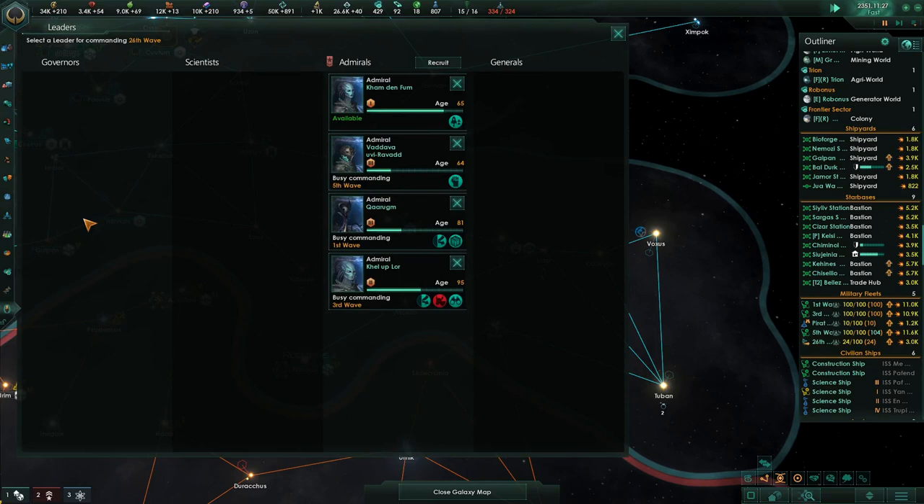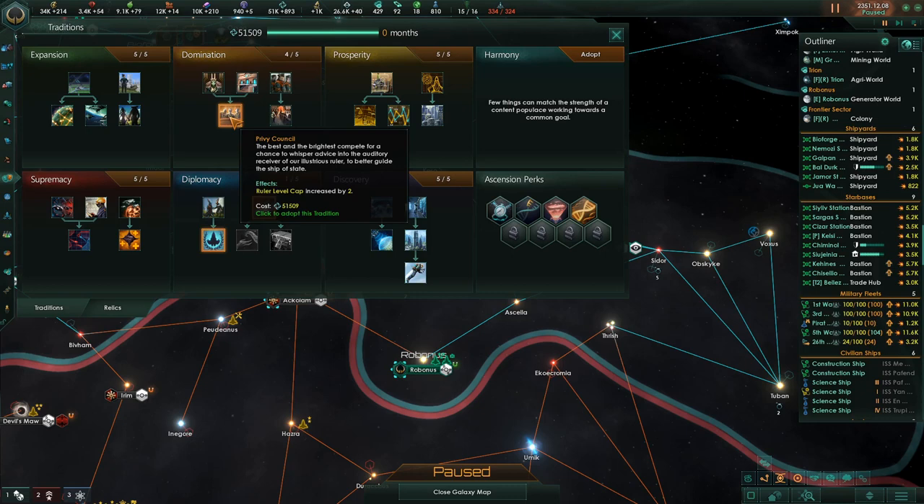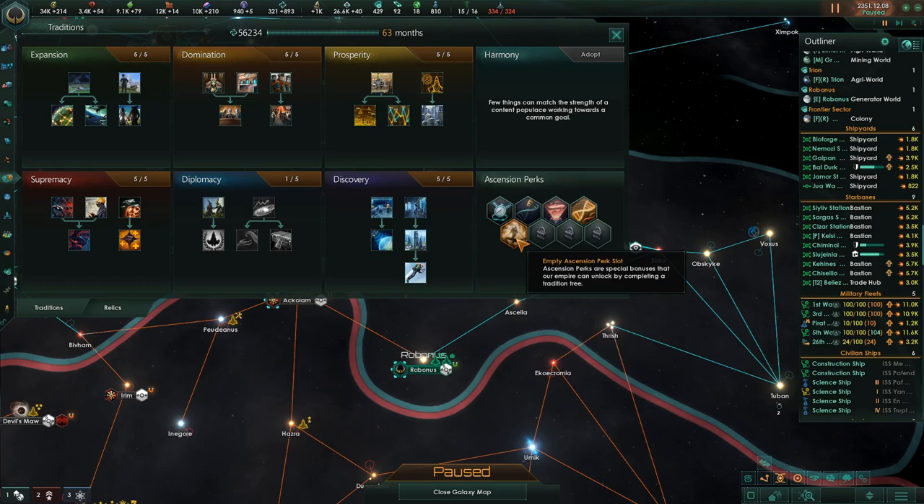Construction complete. You guys are all over here — you can all join together. You're a small fleet but you can do great things. You're going to move over there and I'm going to give you a leader. And another tradition — great. We can do privy council: ruler cap increased by two, gives us another ascension perk, which is going to be really important.